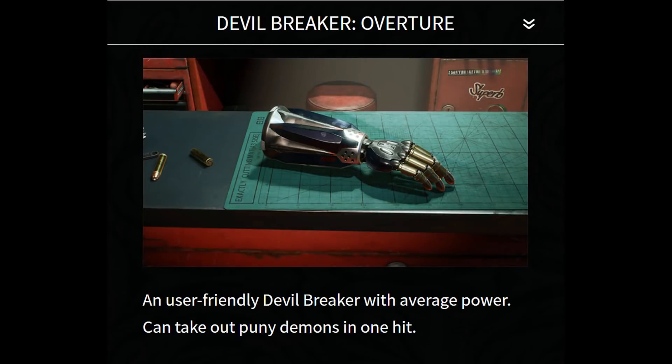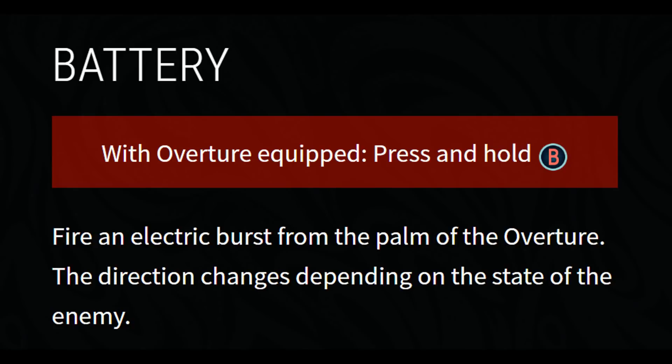The first and most common arm you're likely to see in DMC5 is the Overture arm. It's the arm Nero wears on the actual cover of the game as well as the arm you see him fighting with in the trailer. It states that it's a user-friendly Devil Breaker with average power that can take out puny demons in just one hit. Interestingly, the Devil Breakers are quite different to the Devil Bringer — instead of each one having a universal grab function, they each have their own special functions when you press the breaker button.